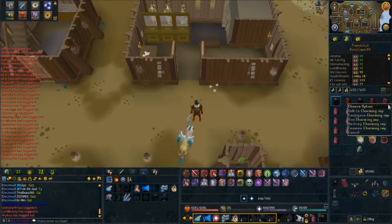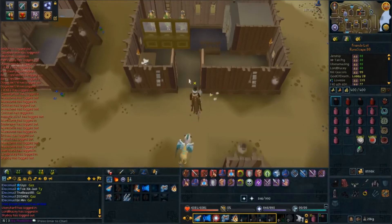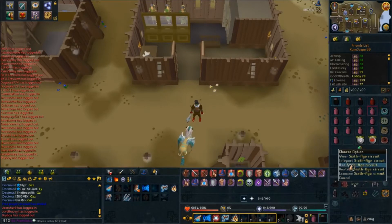I also bring Overloads so I can boost my damage a little bit more. The Charming Imp is for the charms, so we can see how many charms you get per hour, as well as what the XP rate is roughly. I also bring my Legendary Pet so he can pick up the drops along the way, so I'm not forced to.